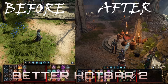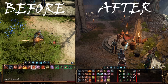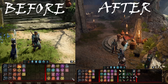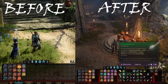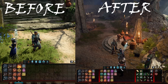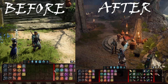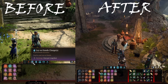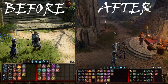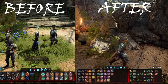Number three is Better Hotbar 2. This is one of the best mods out there — I can't go back to the vanilla version. This basically increases the hotbar grid from 4×16 to 4×24 using vanilla icon size, up to 4×31 for ultra-wide screen users. It also has a small turn order panel that doesn't overlap with combat logs, and gives you a full visualization of all actions, items, spells, skills, and passives without making you press individual tabs manually. This mod is honestly a must-install.